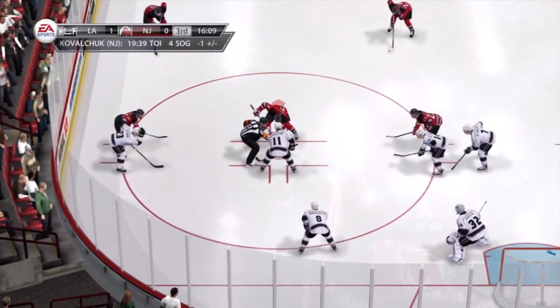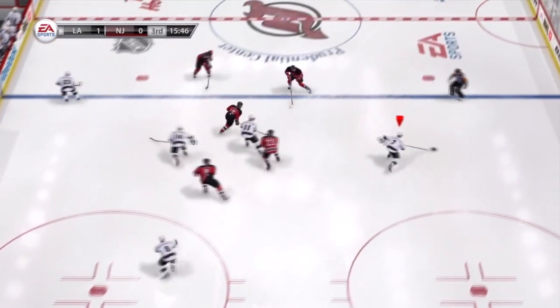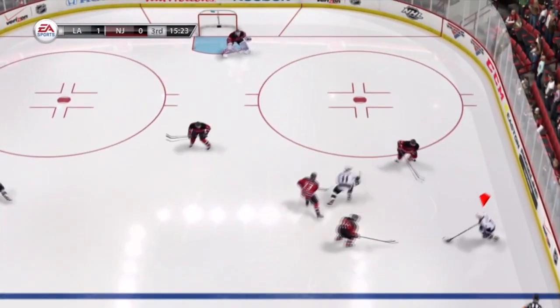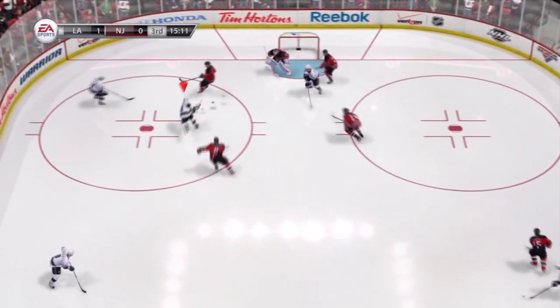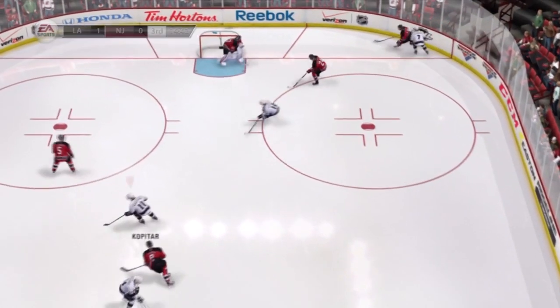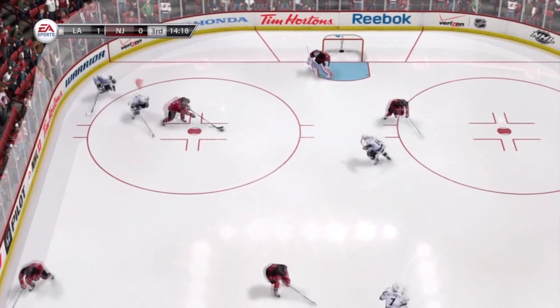In the demo, you only get to pick between two teams: New Jersey versus LA, which was the 2011-2012 NHL Stanley Cup Finals series. Those are the only two teams you get to pick between in the demo, which is about 1.3 gigabytes in size and came out on August 21st on Xbox 360.